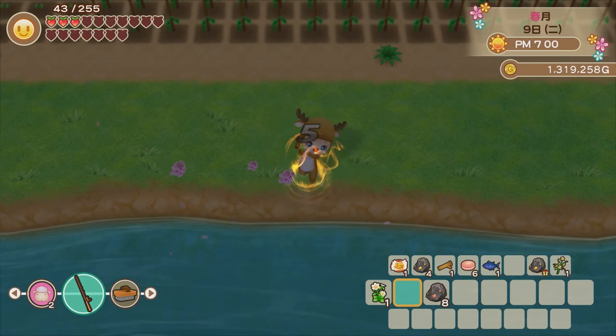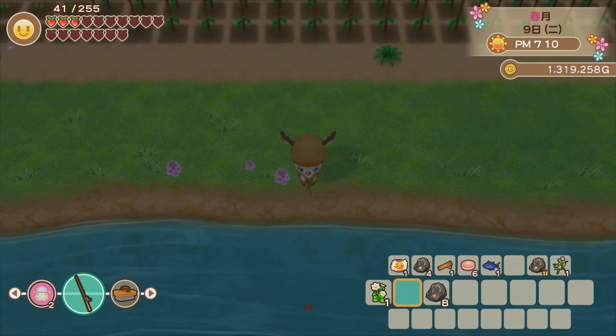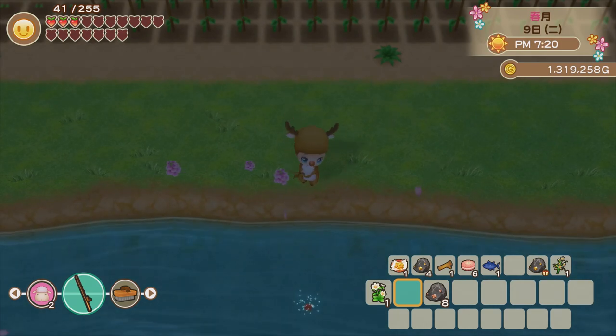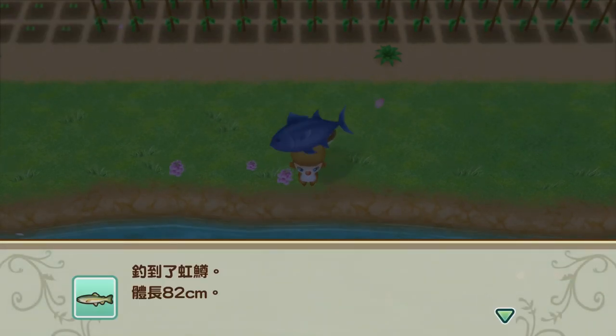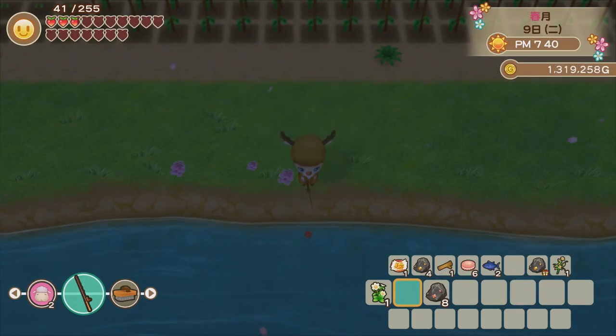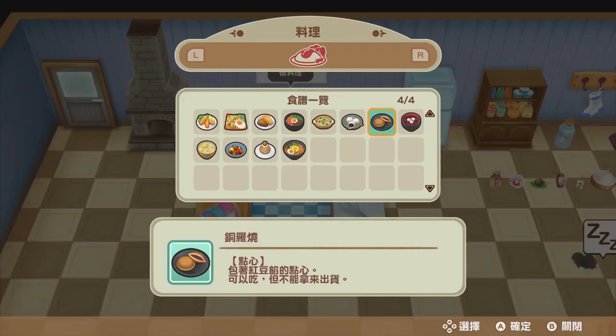If you want to get more legendary fish, there are a few more available during spring. The first one Milky tried to get is from the downstream — there's no time condition, but you do need to have already unlocked three different recipes: grilled fish, sashimi, and sushi. After unlocking those, you can try to get it from downstream. Legendary fish are kind of hard — it took Milky a few more days just to get the one from the hot spring.